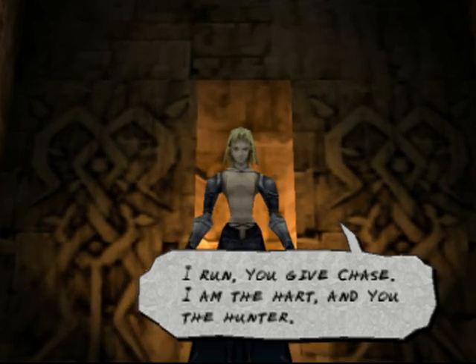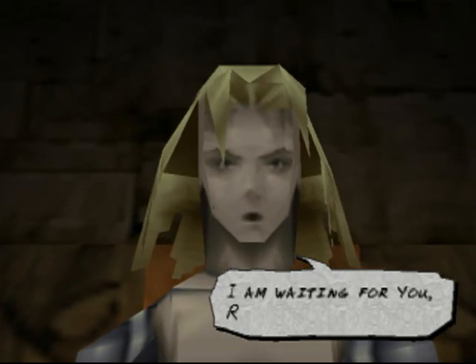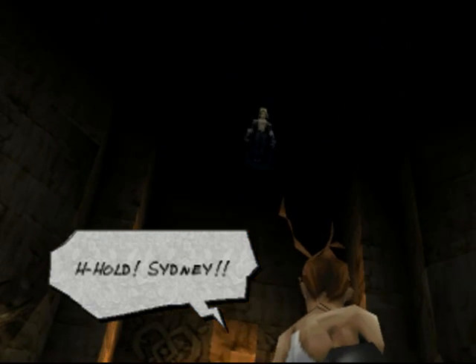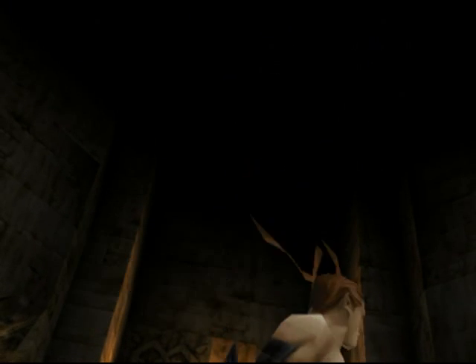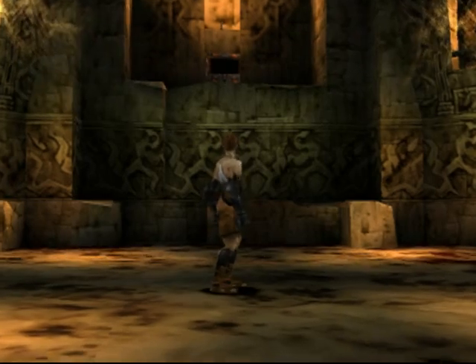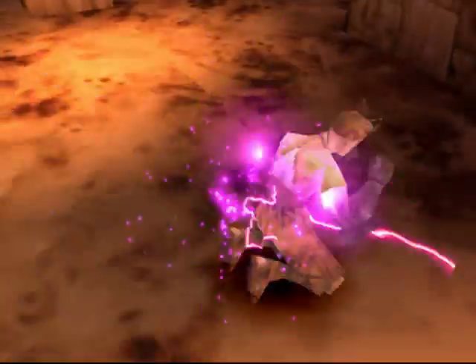Now Sidney has a weak point to leverage against Ashley. A little entomology lesson: a 'hart' is a stag, or a male deer. And interesting that Sidney isn't actually attacking or hurting his goals — his goal is just to bait him and be a jerk.